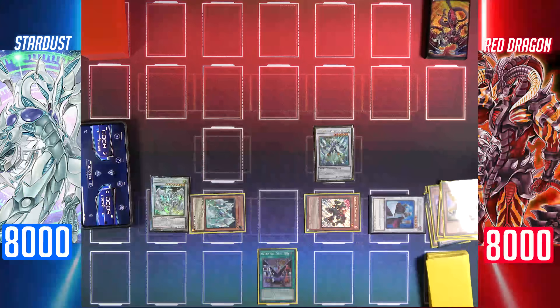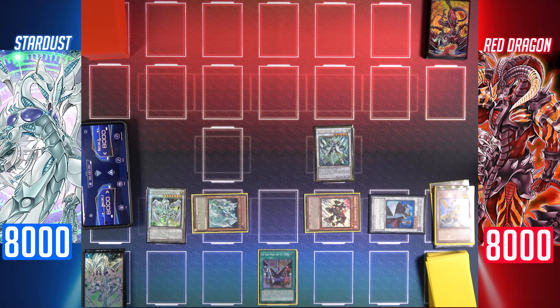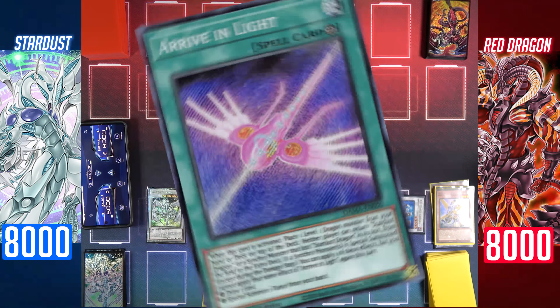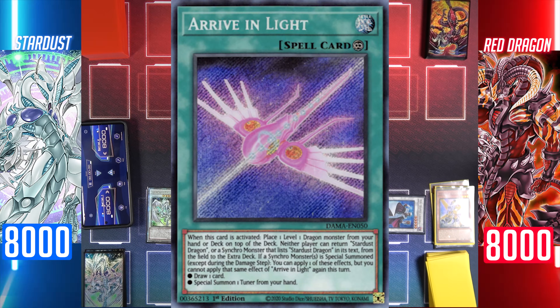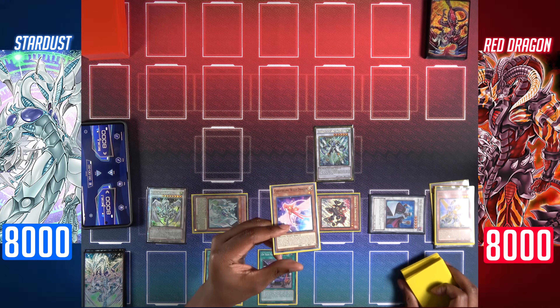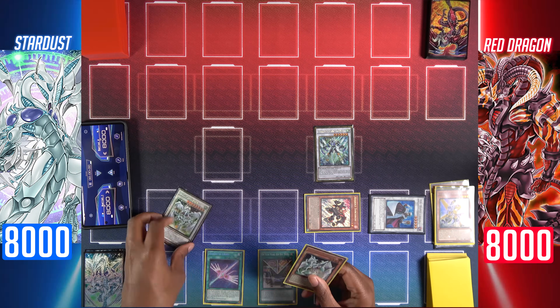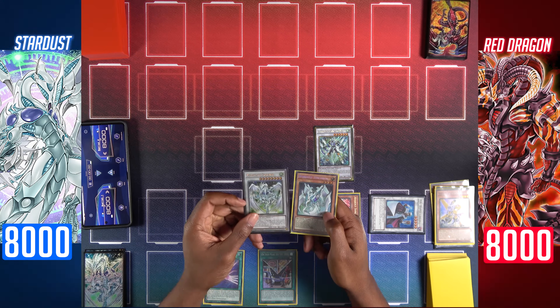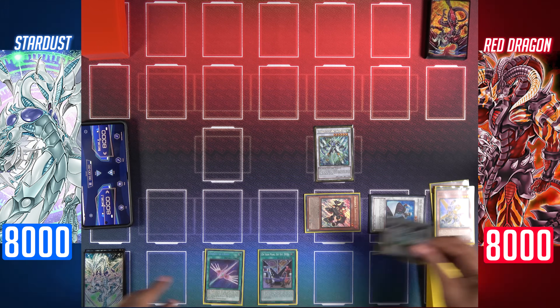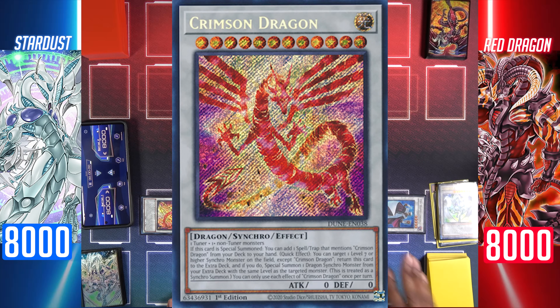Synchro summon Revolution Synchron and Wheel Synchron to make Stardust Dragon. Effect of TG Hyper Librarian to draw. Next, I'll activate Arrive in Light and its effect — it will allow me to set Converging Wills Dragon on top of my deck. Then I'll synchro summon Stardust Synchron and Stardust Dragon for a level 12 synchro summon: Crimson Dragon. TG Hyper Librarian effect to draw a card.